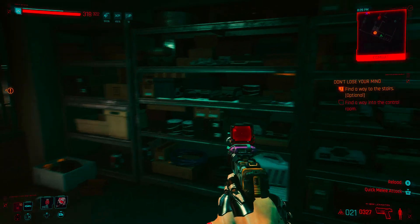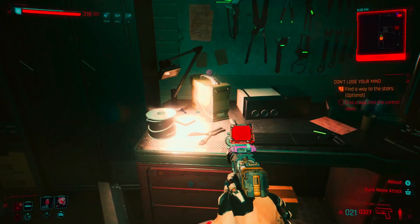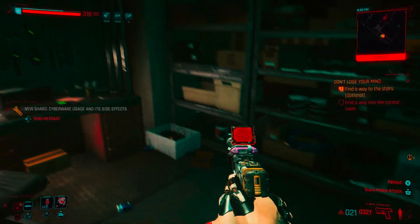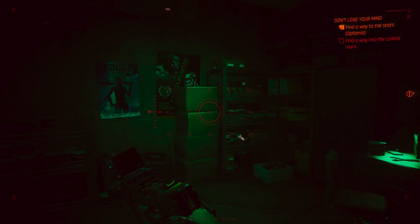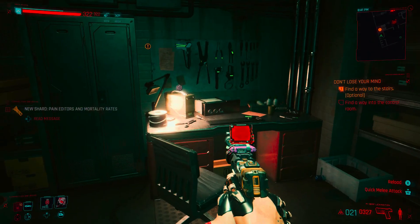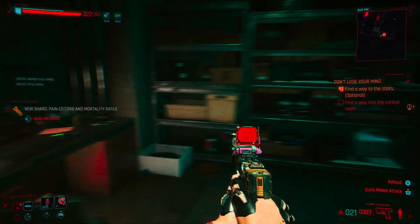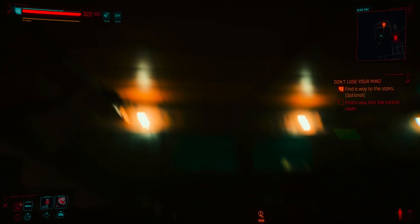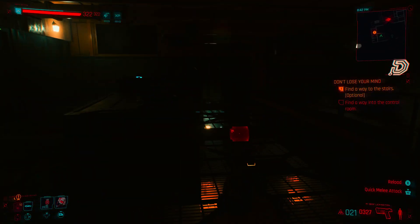Where the hell are we at here? What's in here? Some ammo, but really nothing up here. Can I get up there? I don't want to go that other way — there are all those exposed wires and crap.